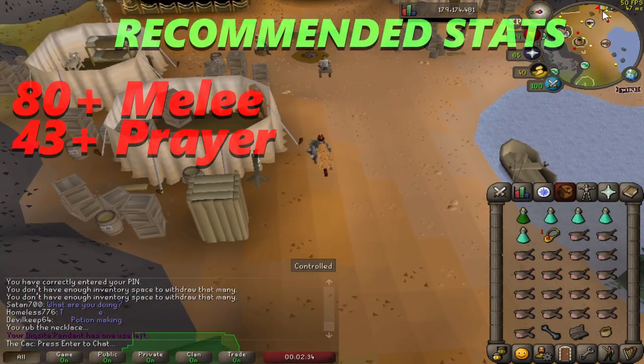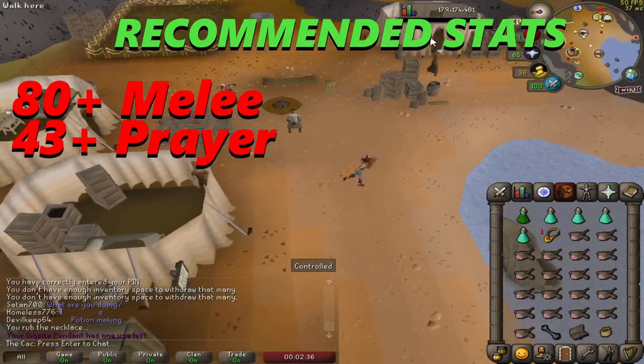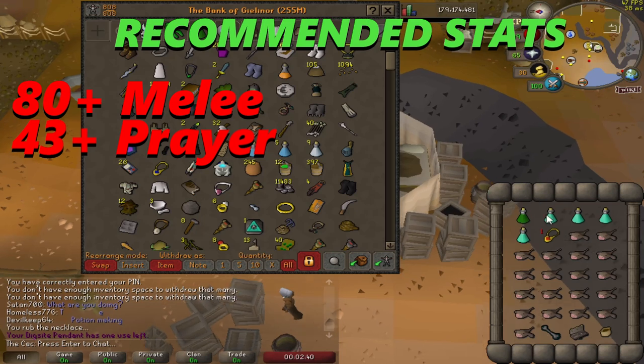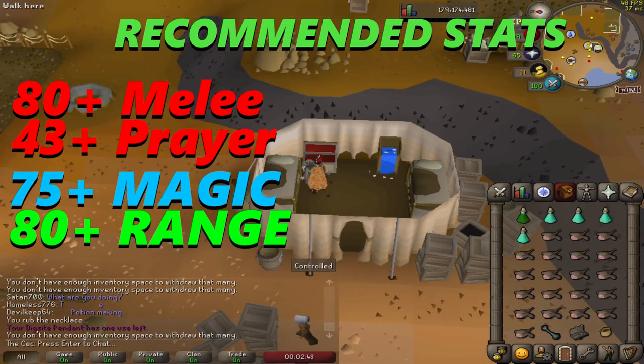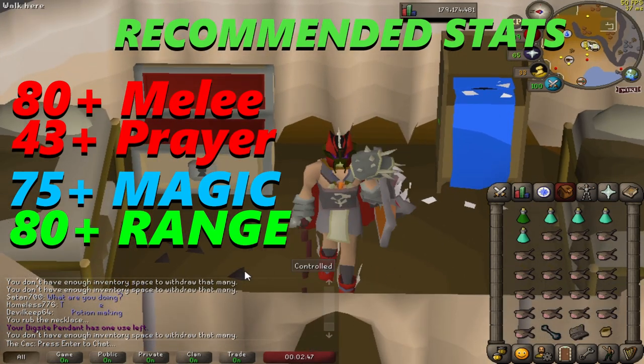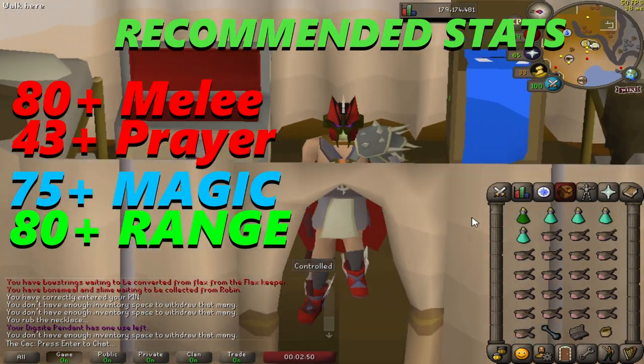I suggest you have at least 80-plus stats in combat and 43-plus prayer for protection from melee. If you choose to go with magic, I suggest having at least 75-plus magic, and if you choose to go with range, I suggest having at least 80-plus range.